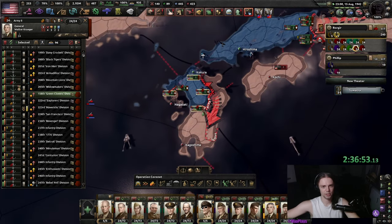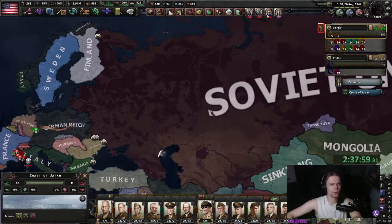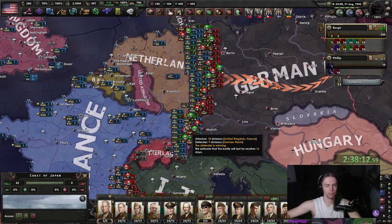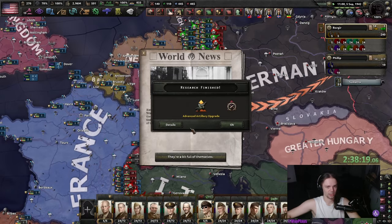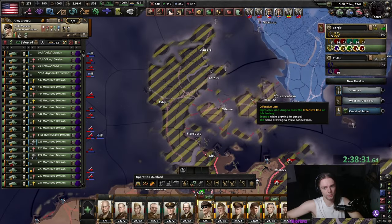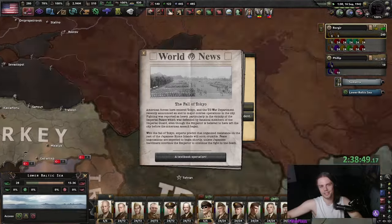And that's pretty much Japan — no fighters, no CAS, you just need to land once. Let's take a quick look at Europe. The CAS is actually doing quite a bit considering we don't have that much of it. We can now free Denmark as well, which is obviously very important. What will fall first — Tokyo or Berlin? We're knocking at both at the same time.